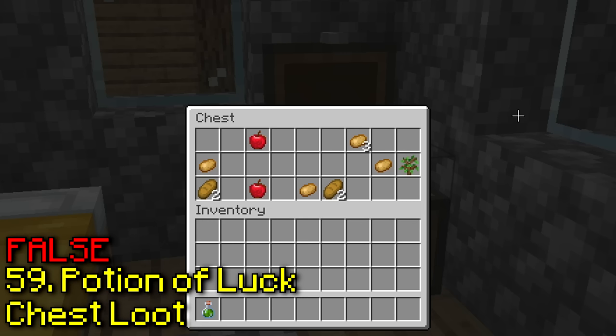Apparently hanging signs don't break when you break their supporting block. Yeah, this one is true — how is this even possible? This is definitely an illegal building technique.